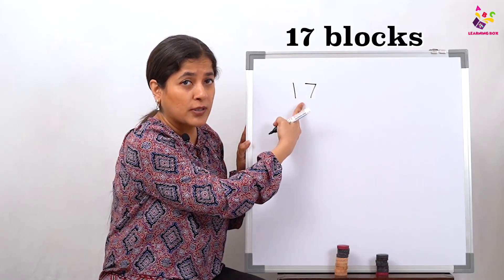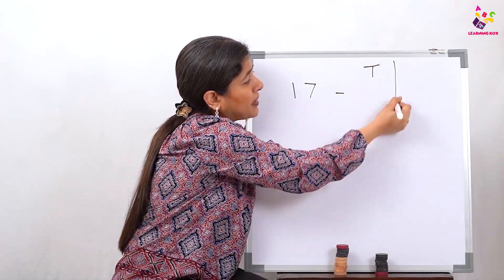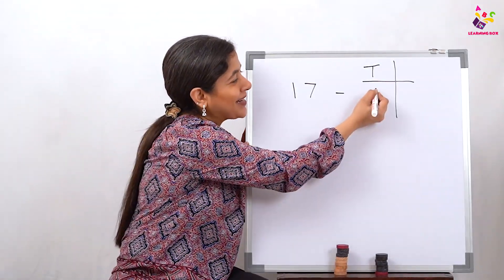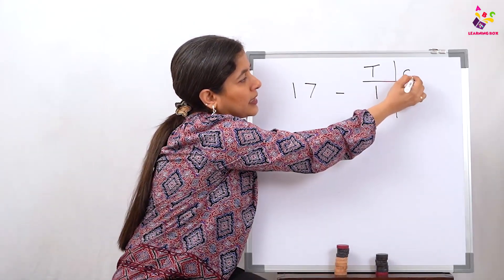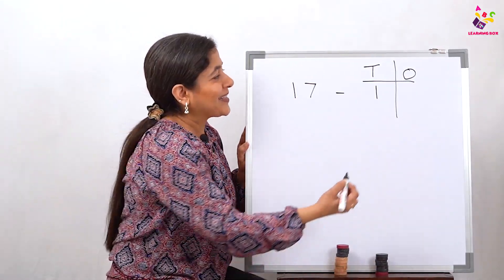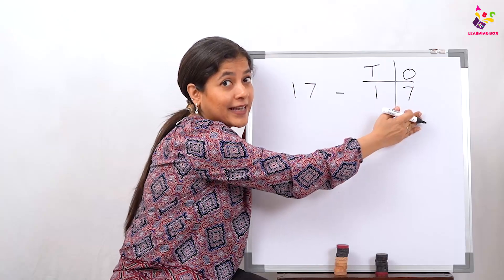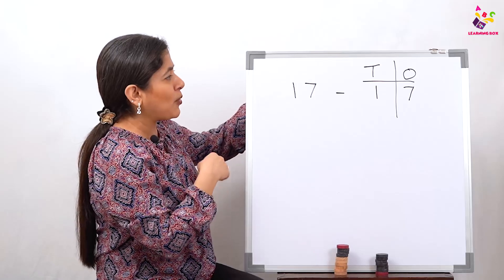So that means we have a total of 17 blocks. In 17, how many tens did we have — how many times could you make one complete tower of 10 blocks? Yes, only one time. So we have one ten. And how many ones do we have? These ones are alone where the tower is not complete — we have 7 ones. So in the number 17, we have 1 ten and 7 ones.